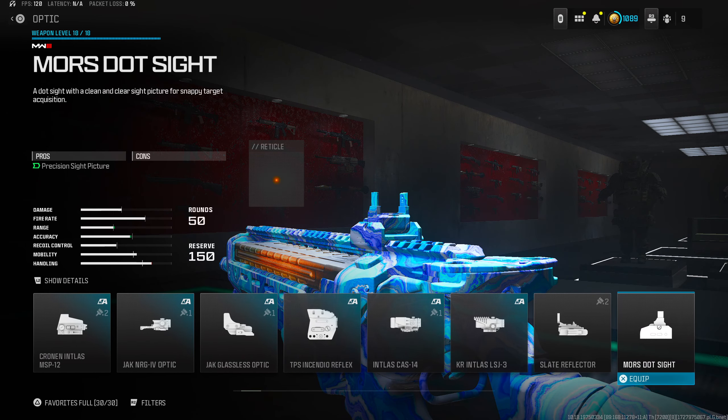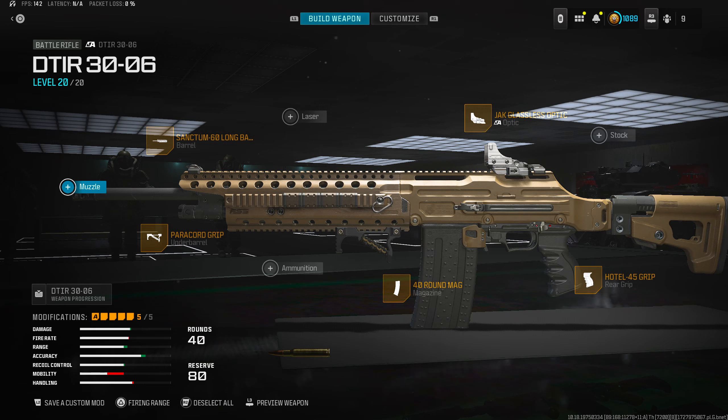For the barrel I'm running the Auger 840 Light Barrel, which gives you ADS speed, sprint-to-fire speed, movement speed, hip fire, and tac stance spread. If you don't want to run the barrel, I recommend going to the optic slot and running something small like the Slate Reflector or the Moores Dot Sight.